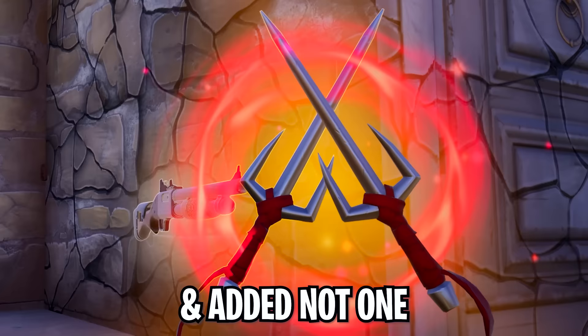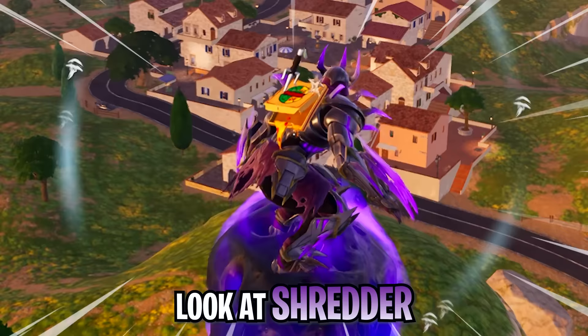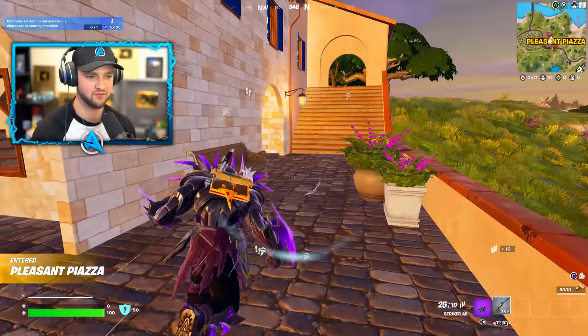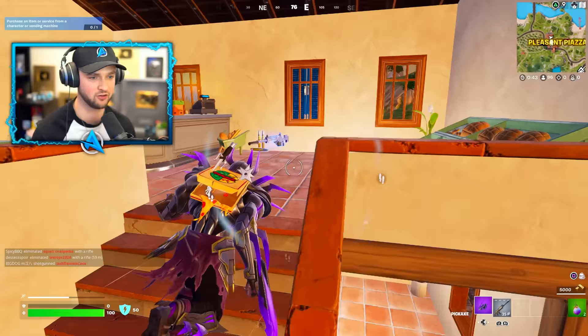A new free battle pass just dropped with not one but four new mythics. Heading in with the maxed out battle pass skin — look at Shredder with his purple armor and purple blades. There are new vehicles, multiple new mythics, and a completely transformed part of the map to explore. This is one of the biggest updates since the beginning of the chapter.